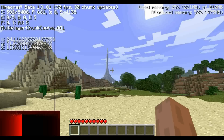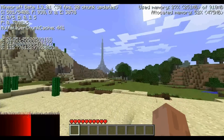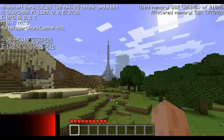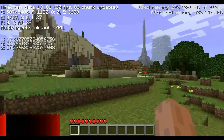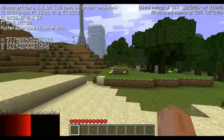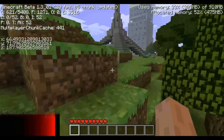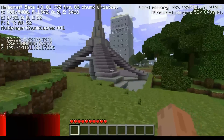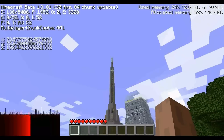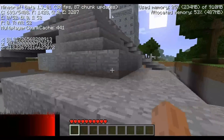Wenn ihr so weit seid, dann habt ihr es fast geschafft und habt einen solch schönen Turm, der dem Eiffelturm ähnelt. Und ihr könnt euch daran erfreuen, dass ihr ihn gebaut habt. Oder ihr baut einen ähnlichen Turm – modifiziert ihn ein bisschen. Baut eine Achterbahn nach oben, oder macht ihn zu einem Bungee-Jumping-Turm, von dem man runterspringen kann, oder zu einem Turm, wo man durch die Mitte fliegen kann.